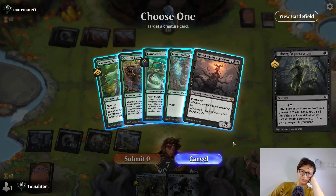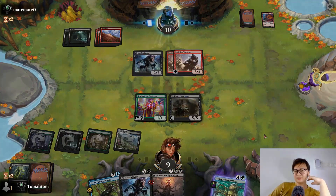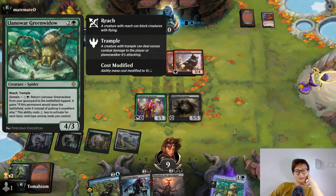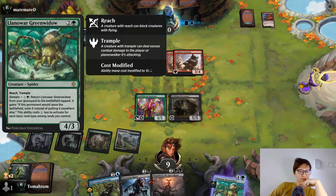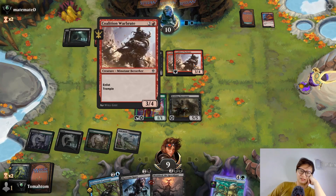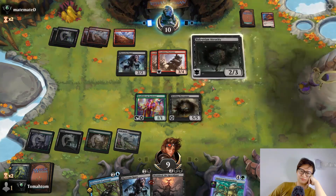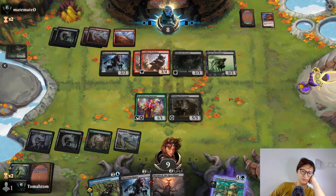Get back the children, gain two life, and hopefully the opponent has run out of things. I cannot win at this moment. Leaves the battlefield — exile instead, okay. If it attacks, you can only block with creatures that have no abilities — so you can only pump one of these. I can end this both ways now. It's not good.